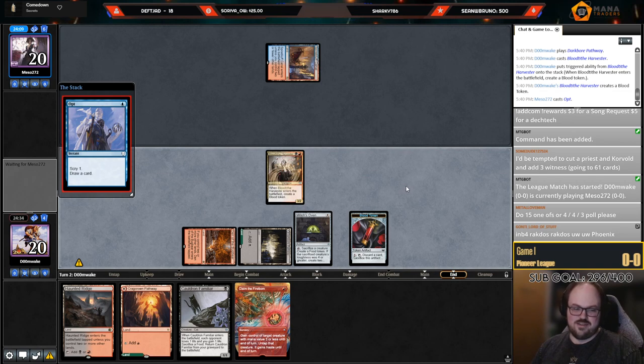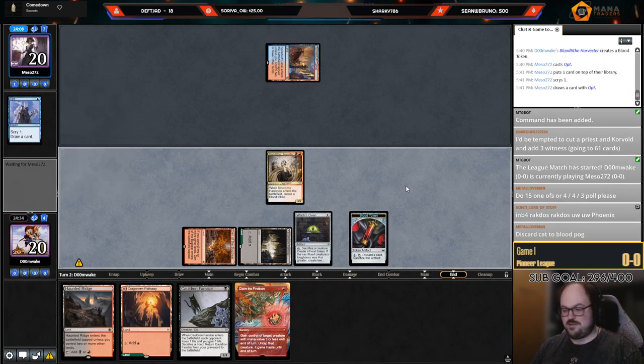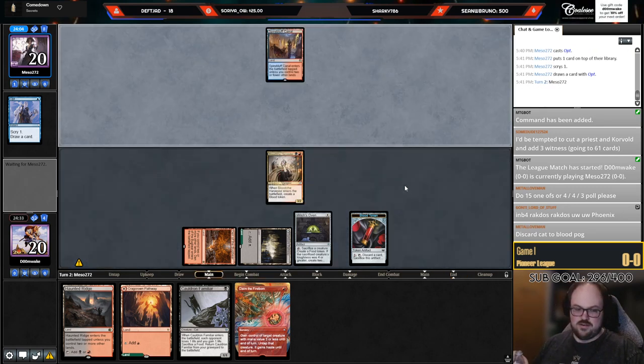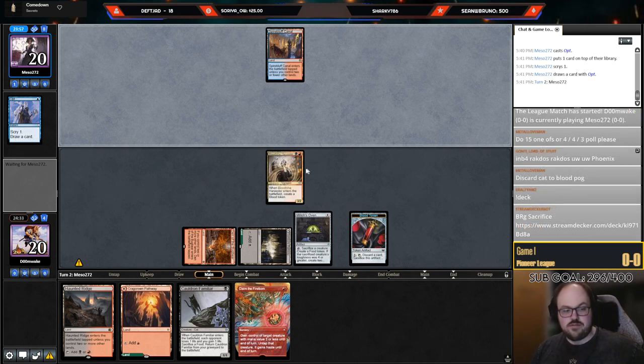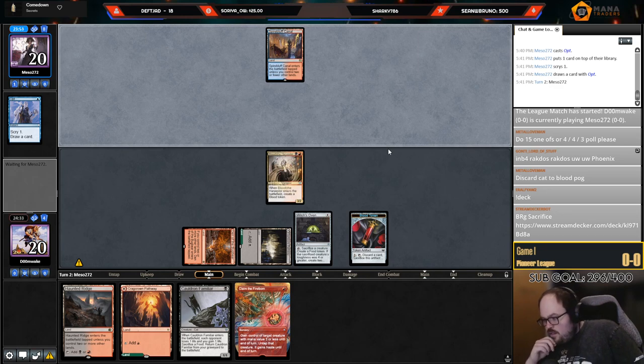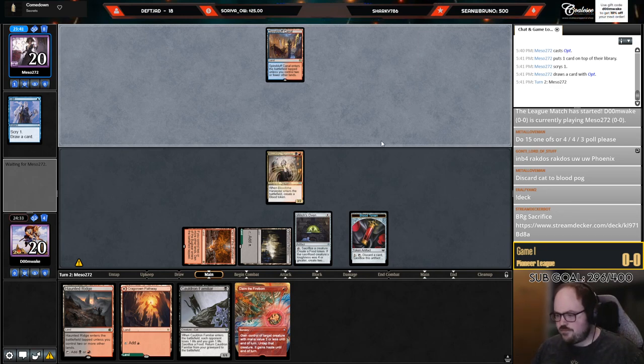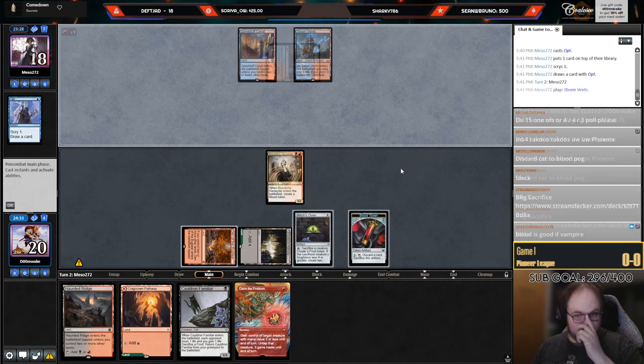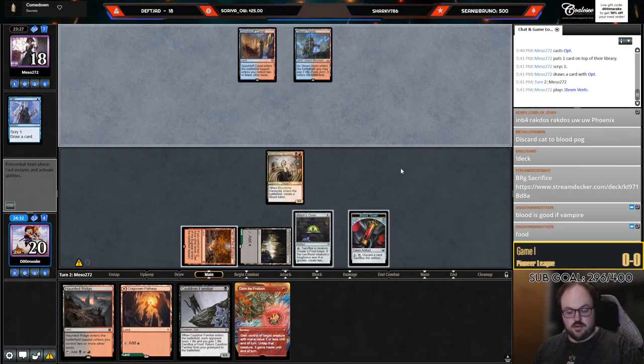When I don't have Jegantha I assume I do, and when I have it I forget. Do I discard Cat to Blood? But then I don't have a Food to get the Cat back. I guess if they kill my Harvester and I sack it I can do that. I'll assume this is a Phoenix removal spell here — we'll sack to the Oven pretty easily. They changed their mind, okay, maybe not.